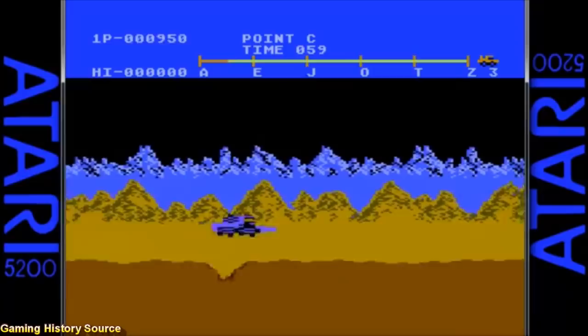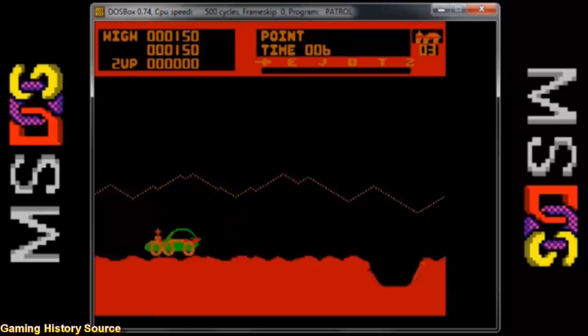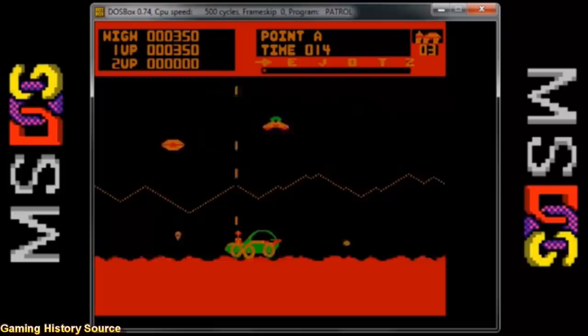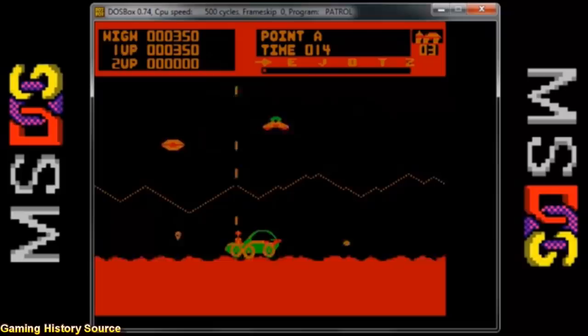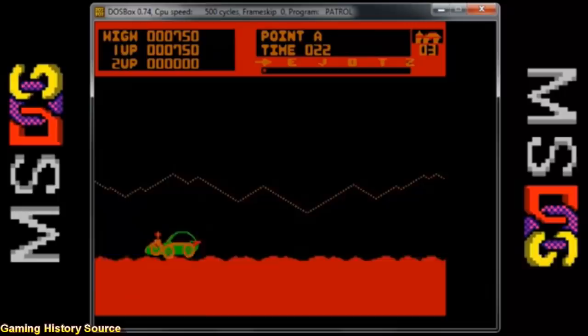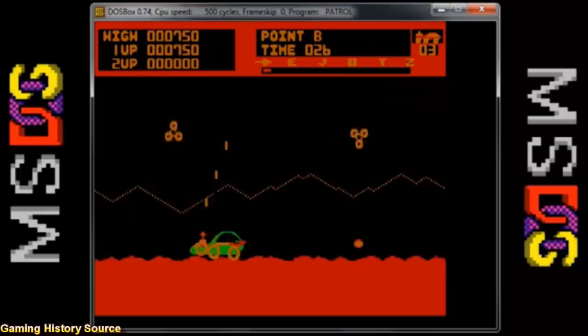I thought we had scraped the bottom of the barrel with the VIC-20 version, but apparently not. If you would love to play a game with just green and orange colors, then this is the game for you. Since this is an early MS-DOS game, we are treated to some fantastic CGA four-color graphics. Your moon buggy looks like it was drawn by a five-year-old, and there is a whole lot of flicker going on. The sound effects are full of bloops and bleeps and sound just atrocious. There is a version of the theme song playing in the background, but it's so bad I shouldn't even mention it. The gameplay is okay and the speed is fairly consistent with the arcade original.